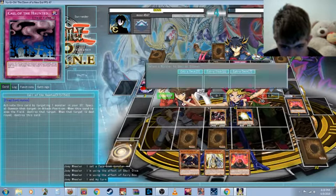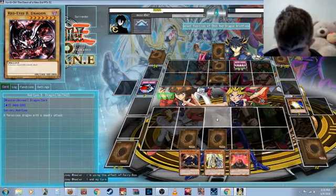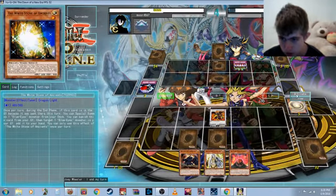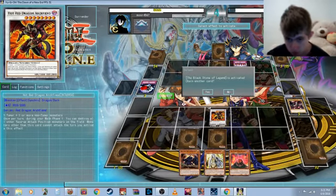And now I will synchro. I'm going to enter the graveyard and we're going to make Hot Red Dragon on screen. There we go. And now I have great — Blackstone of Legends ability. I'm going to turn into the deck and then we turn into somebody else's river.